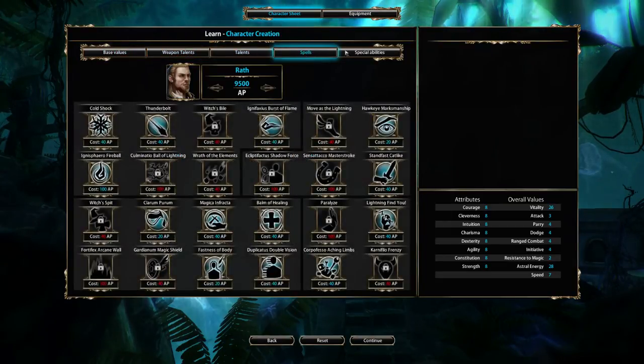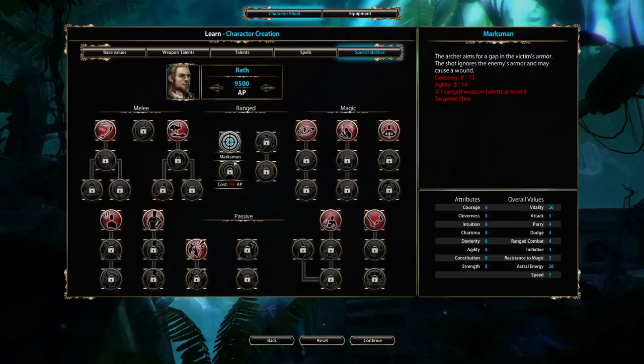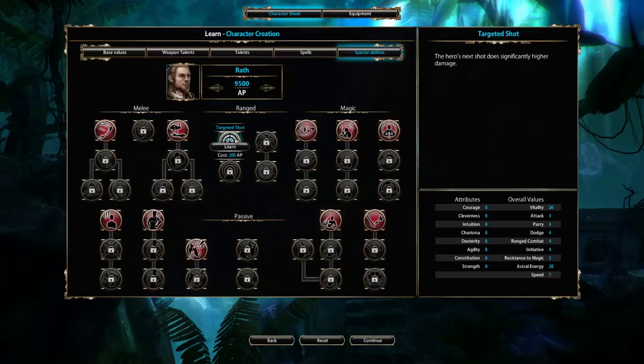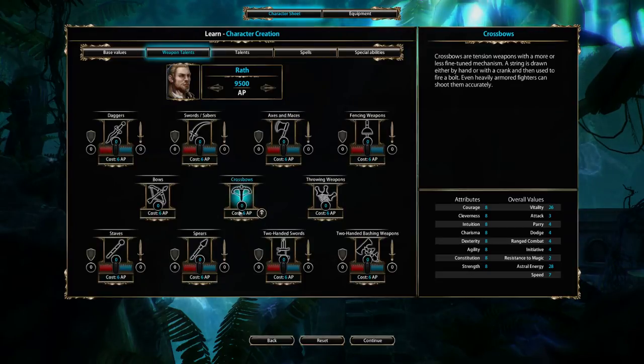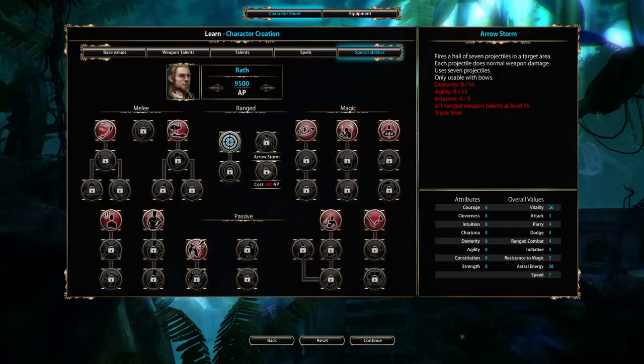Before spending a single point on base weapons, talents, or spells, I want to decide which skill tree to follow, because the different groups complement each other. In all my characters I like having ranged weapons — specifically targeted shot and marksman. Sometimes you'll run out of astral energy and your opponent is still far away, so you need a ranged shot. You can go bows or crossbows: crossbows do more damage but are simpler; bows do less damage but have more skills available, including triple shot and arrow storm.